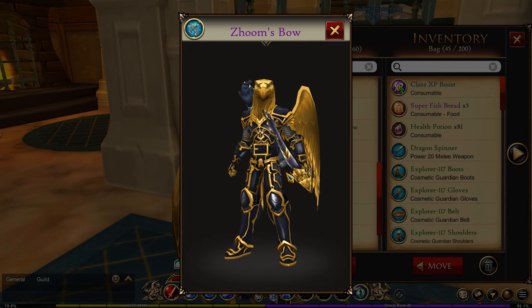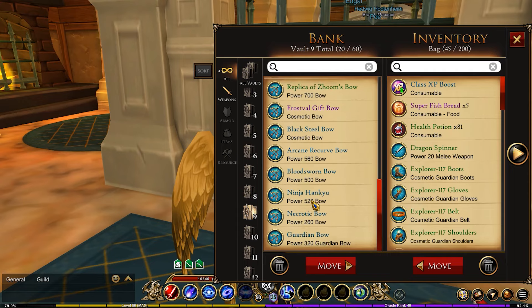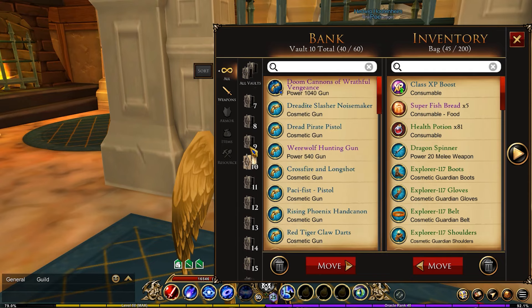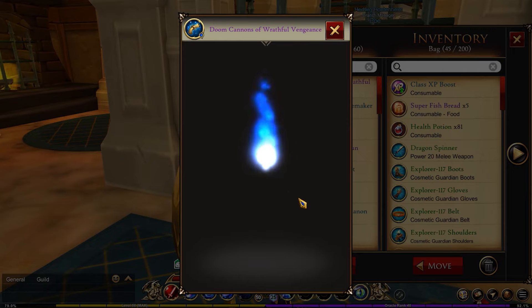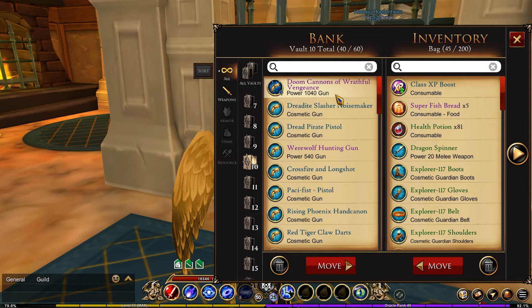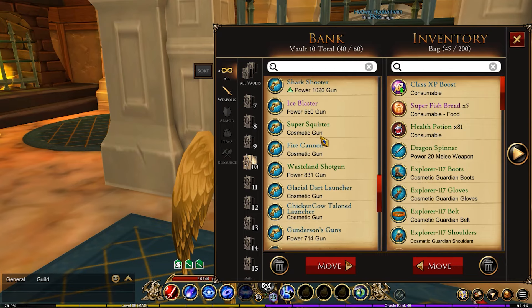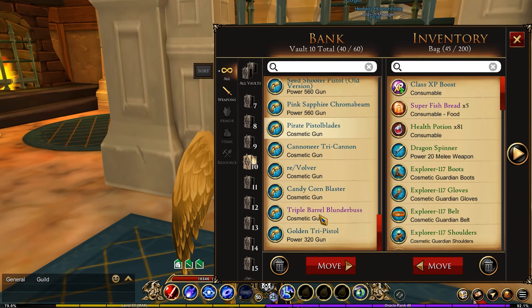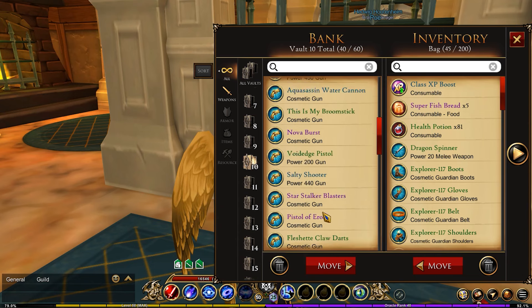In my ninth vault are bows. I don't have that many bows — not as many as I would like — but those are the bow collection. In number ten are my guns, and I have quite a selection of guns. Guns are actually my favorite weapons, and while I would like to have more, there is quite a variety there.